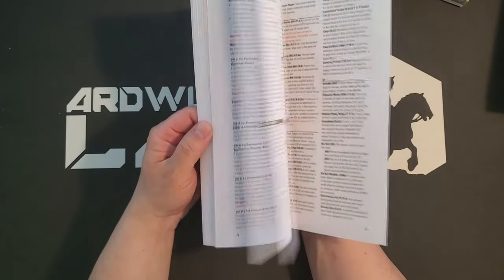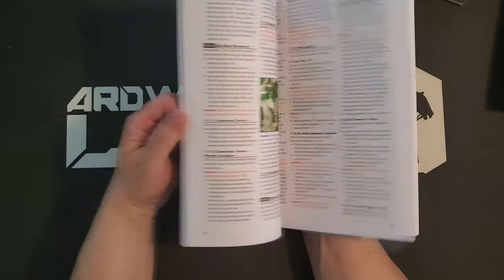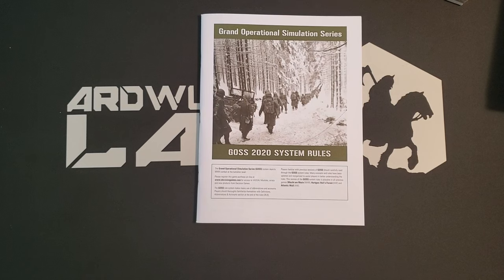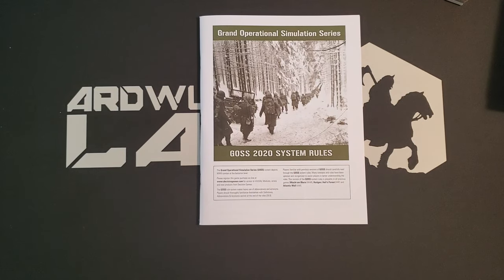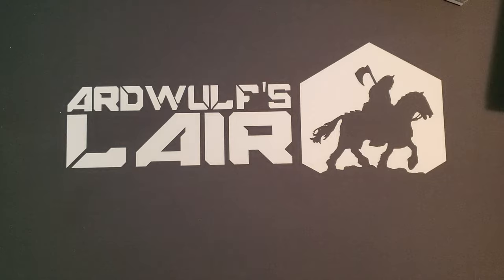This new rulebook is 80 pages with larger print than the previous edition, and it's been completely differently laid out. There had been a previous revision that was a big improvement — this looks like a further big improvement on top of that. I'm very glad to see this and I can't wait to get into it. The new GOSS system rules are also available online at Decision's website.